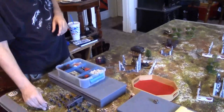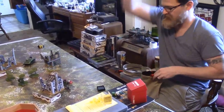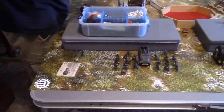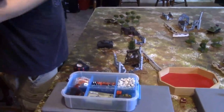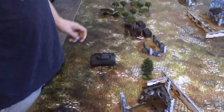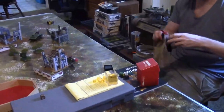German die — squad in reserve goes down. German die — the half-track in outflanking reserve goes down. Note that outflankers can't arrive until turn three anyway, so going down makes sense. German die — the officer goes into ambush.